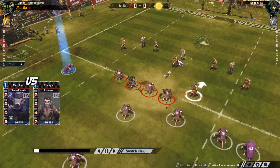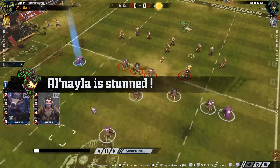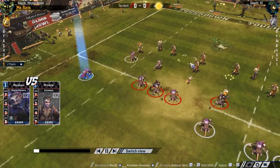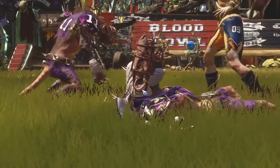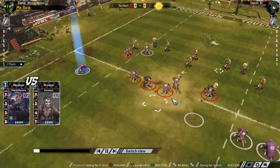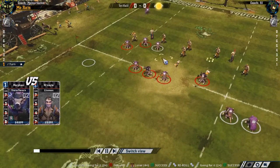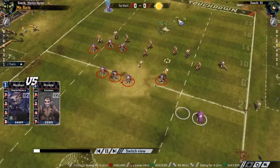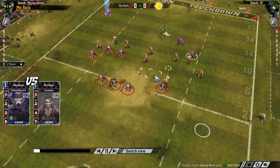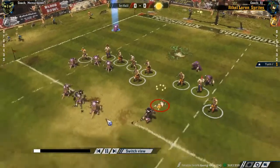This got ridiculous. I've gotten destroyed by bad luck before, but to anyone who says the computer cheats with the dice - just look at how bad the rolls went for them this turn. I almost decimated this team by the end. Nobody has Mighty Blow, we're all pretty weak armor value, and they actually have more agility. But the computer doesn't manage agility teams very well - it won't dodge out of the way.